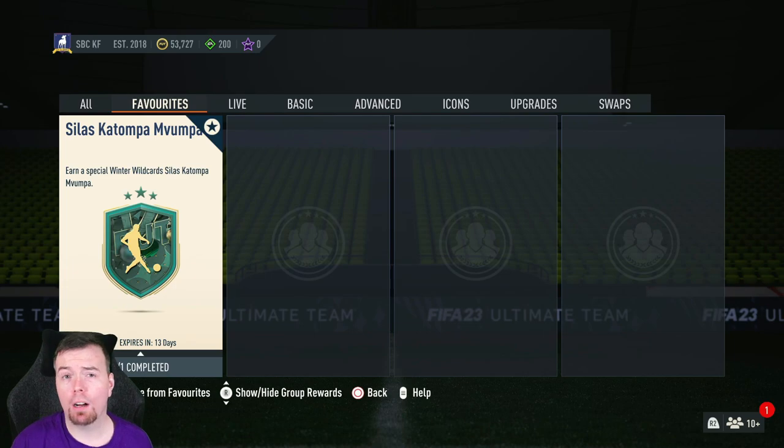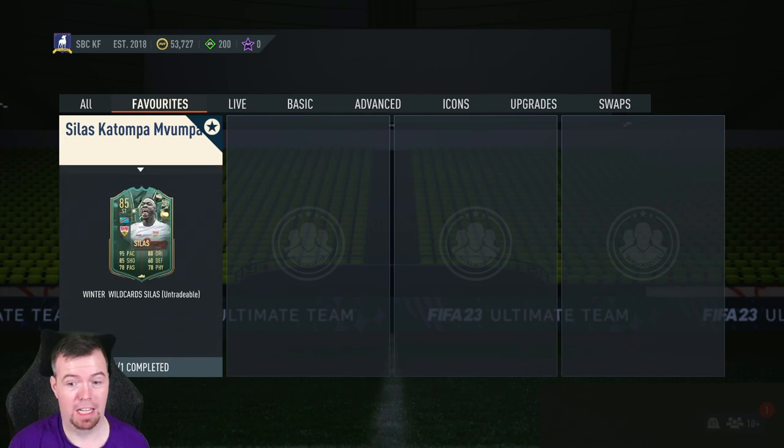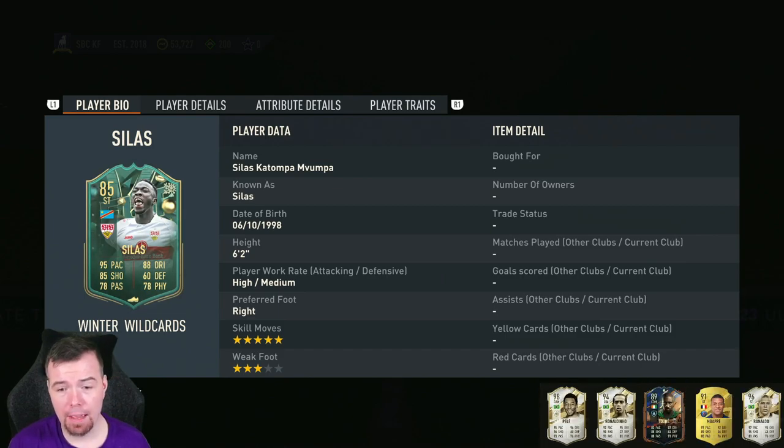Yo guys, what's going on? King Flimper here and welcome to another Winter Wildcard SBC video. Today we have Silas — we used to call him 'one man' but he doesn't like that anymore — Silas Katoma Mvompa. We'll just stick to Silas. Yeah, this card is not even that bad.